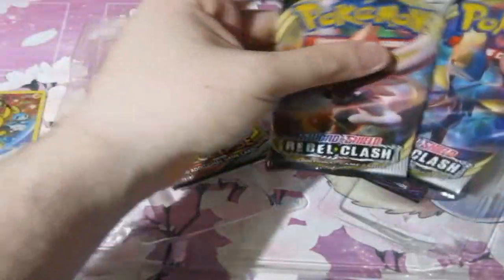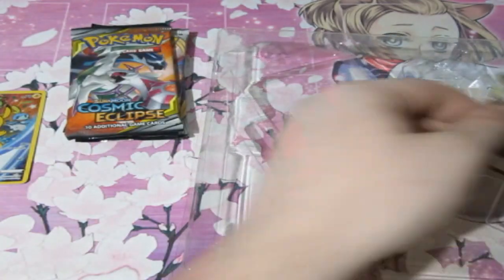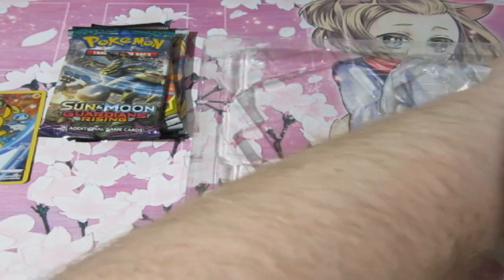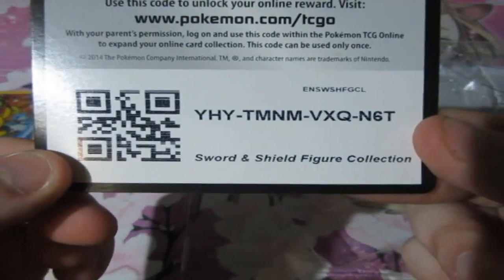So we've got two Rebel Clashes, which is okay. There's also Cosmic Eclipse, which gives us a chance to get the Ancient God card, and Guardians Rising, which of course gets you a chance to get the Tapus and your special promo code card.